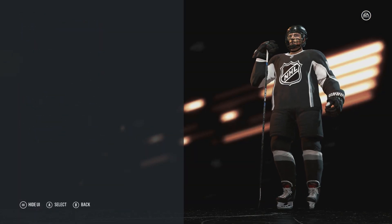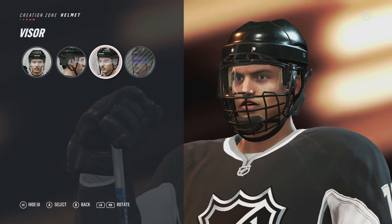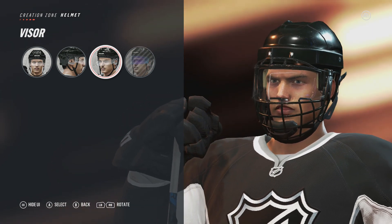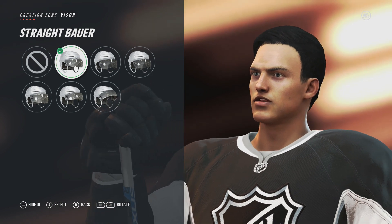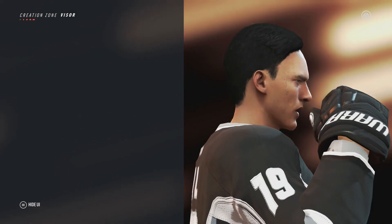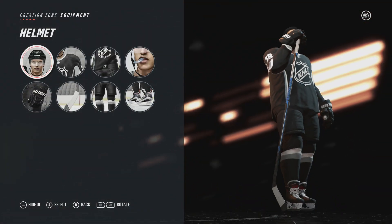Then you go to equipment, go back to helmet, and now you see the visor option. The easiest thing in the world — click visor and then hit straight power. Just like that, he's got no helmet. You can actually play the game with no helmet, which is really cool.